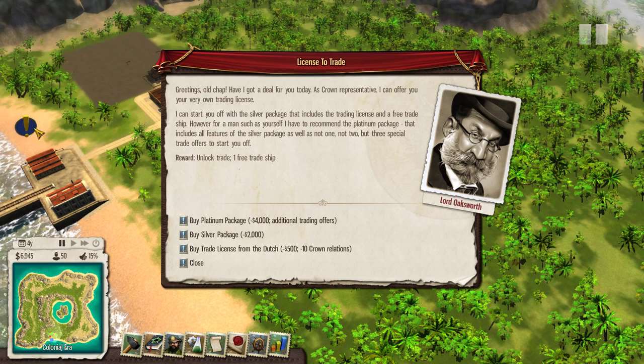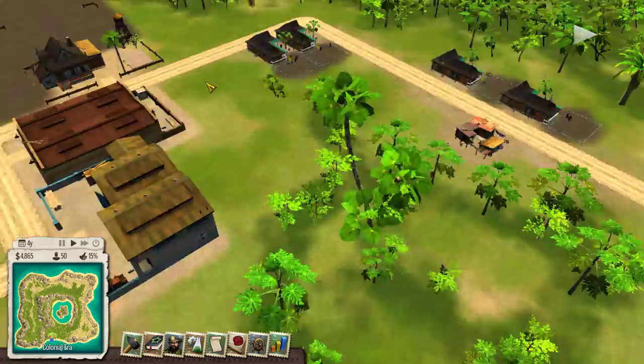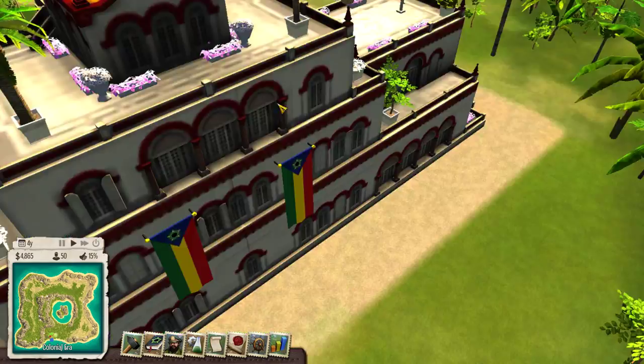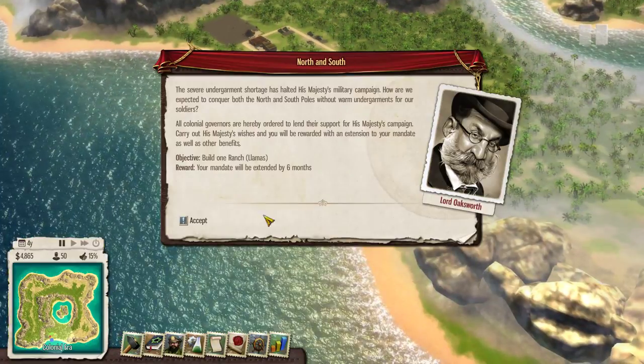Alright, so let's see what this little blue thing is. I think I'm going to buy the silver package because it's the best deal and I don't have to pay $4,000 for just an additional trading offer which I don't really need right now. So let's see if this is the little blue thing.